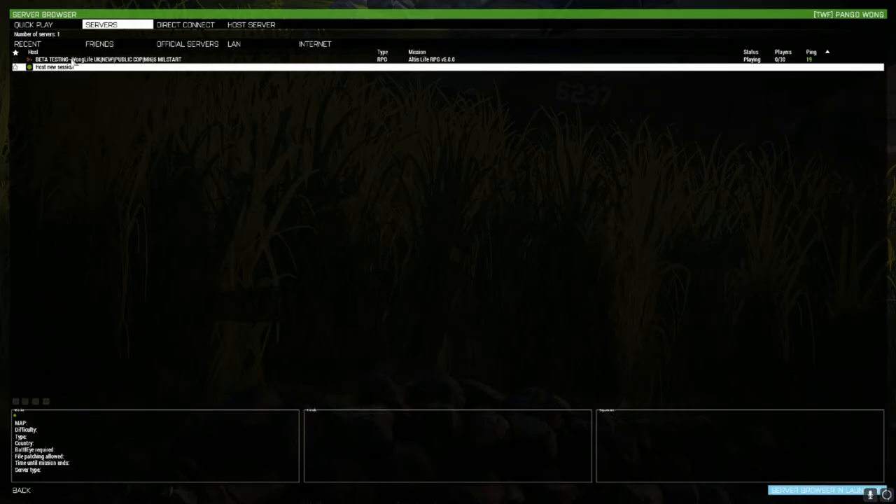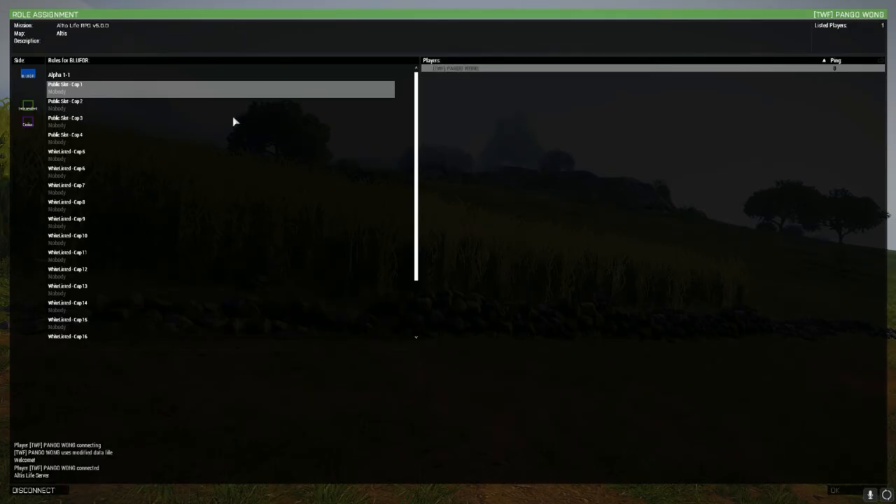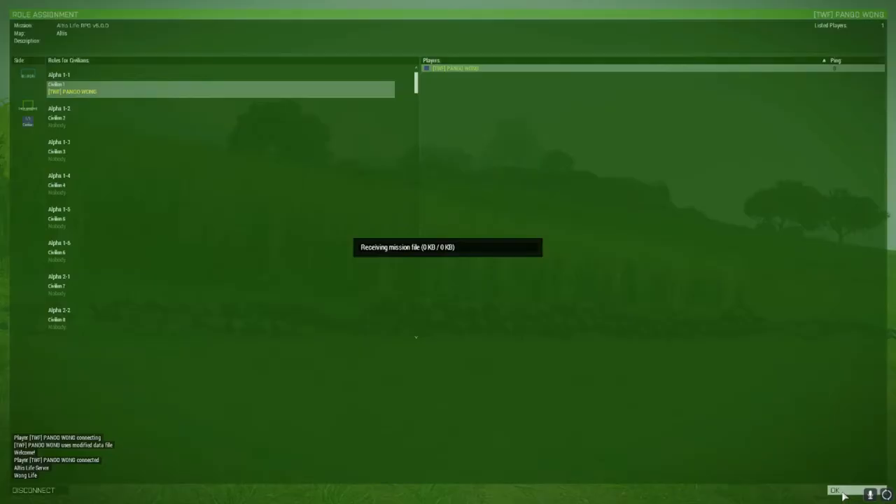While the mission file is loading I'll just talk to you about some stuff. Obviously if you want to learn how to set up spawn points for any side, just check out my last tutorial. The next tutorial I will be making is on more detail on setting up weapon shops, and I'll be putting in details about how to set up clothing shops as well in the tutorial after that. I'll also be showing how to set up licenses for them.